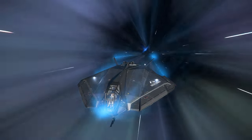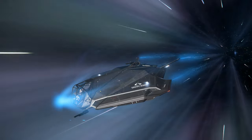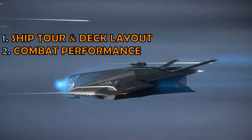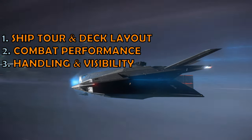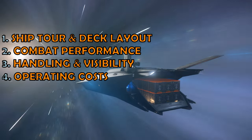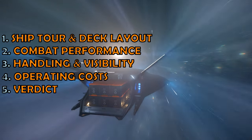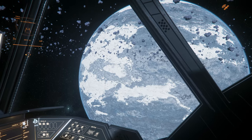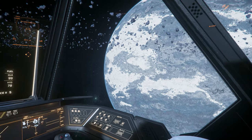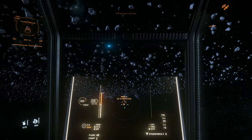I'm Farrister, and in this video I'll be reviewing the Star Citizen ship, the Consolidated Outland Nomad. For those who've seen other ship reviews on this channel, you'll recognise the usual format. I've split it into 5 sections: starting with a ship tour, assessing combat performance, reviewing handling and visibility, looking at the operating costs, before finally summarising. I've included timestamps in the video description to help you navigate, and if you're one of the 80% of people watching who isn't yet subscribed, be sure to subscribe to be notified of future videos.